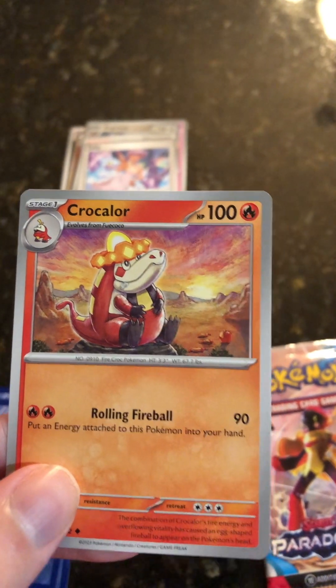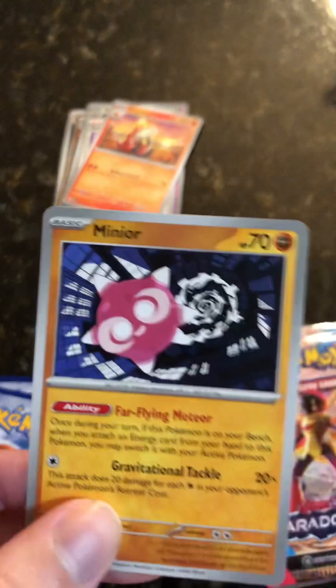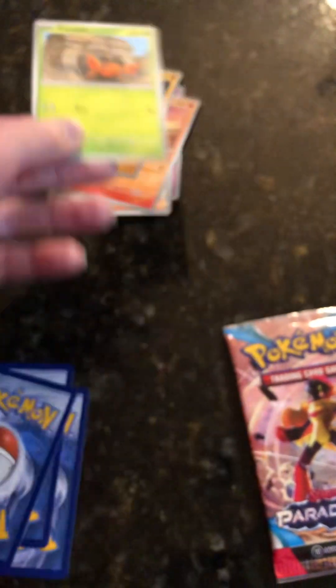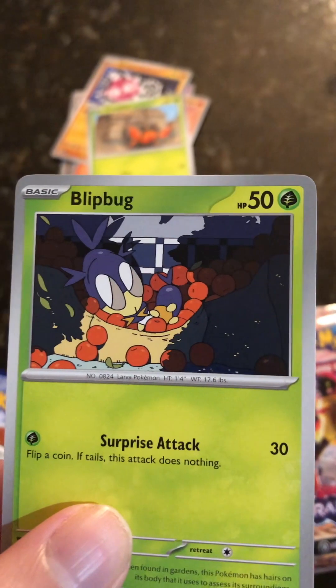Crocalor, 100 health points. Minior, 70 health points. Dwebble, 60 health points. Blipbug, 50 health points.